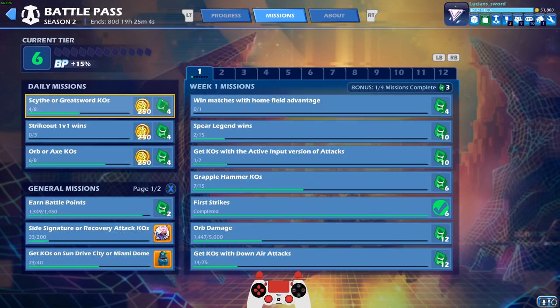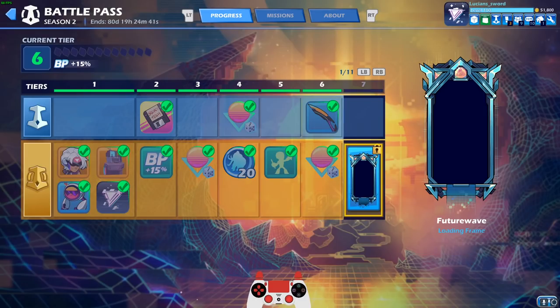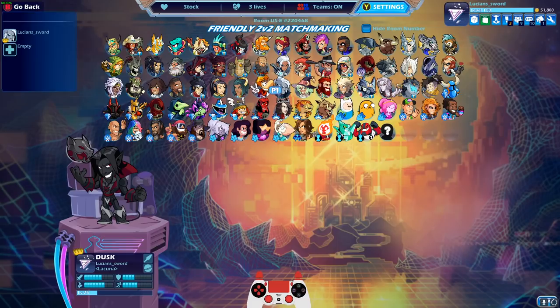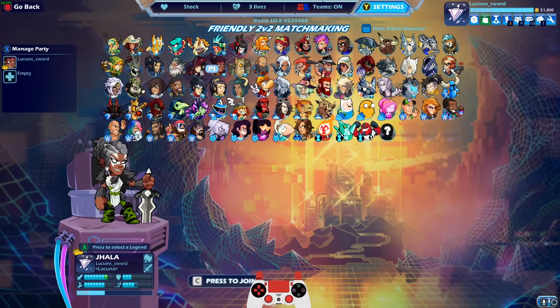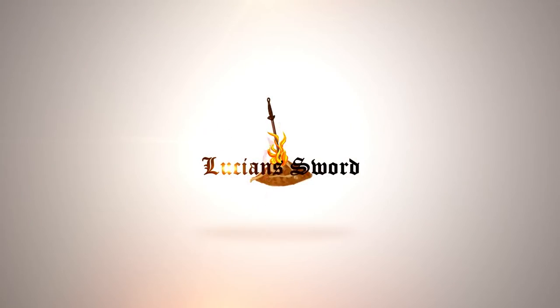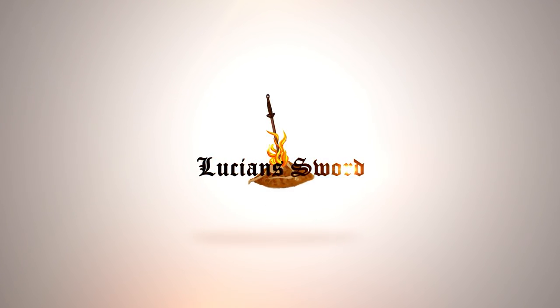Anyways guys, I'm going to keep progressing on the Battle Pass off camera — I'm not going to make this video two hours long. So I just wanted to go over how you get some of these tricky missions. I'm going to do the same thing for all the rest of the weeks, so if you like help on these missions, definitely subscribe for more Brawlhalla content. I hope you guys are doing good on the Battle Pass — let me know where you're at, what level you're at. I'm only at tier six, but next level I'm getting the loading frame, so I'm hyped. Please drop a like if you enjoyed the video, be sure to subscribe for more Brawlhalla content. As always, this is Lucian Sword, guys — take it easy.